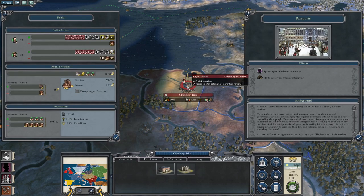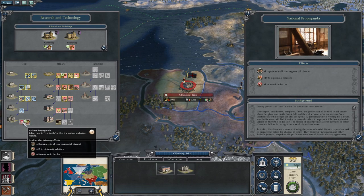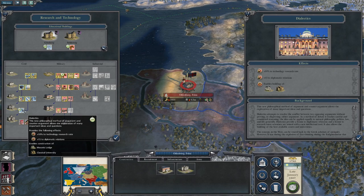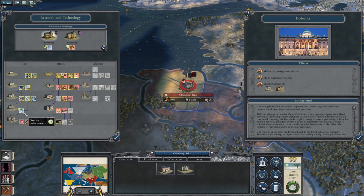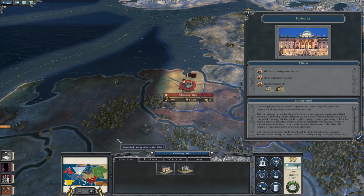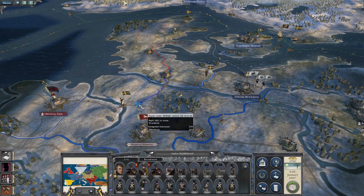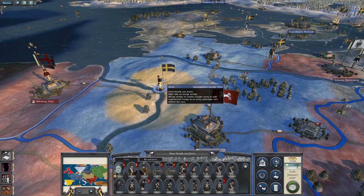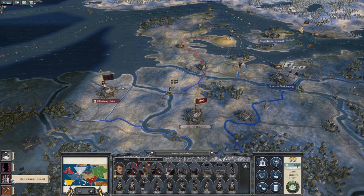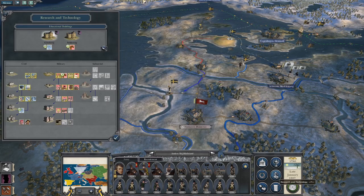I might go all the way down towards passports just to start getting spies. It might be better going for dialectics to boost tech research rate and improve diplomatic relations. The cavalry has joined Mr. Essen's force. I can transfer a howitzer unit for an infantry unit between armies so they've both got at least one seven-pounder howitzer. A 74-gun frigate has been researched and country troops recruited in Sweden.